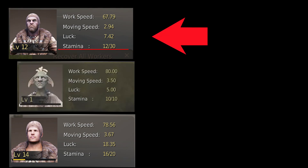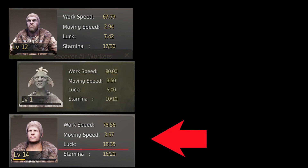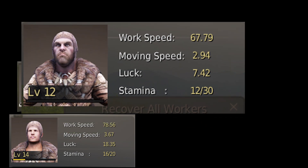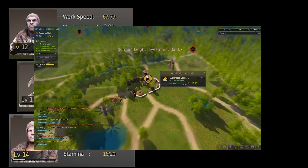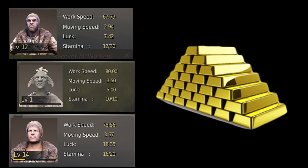We have 3 races: Giants, who excel at stamina; Goblins, who excel at both speeds; and Humans, who are something in between with more luck. Giants are recommended for players who don't play the game every day because of their stamina. Goblins are recommended for long tasks such as investment banks. Humans are recommended for daily players who want the most profit out of their workers.